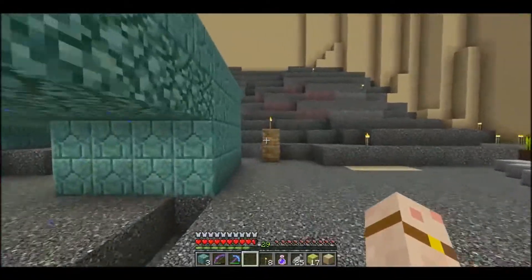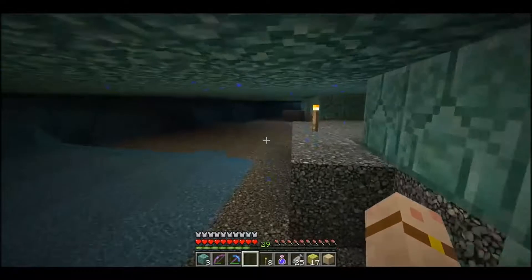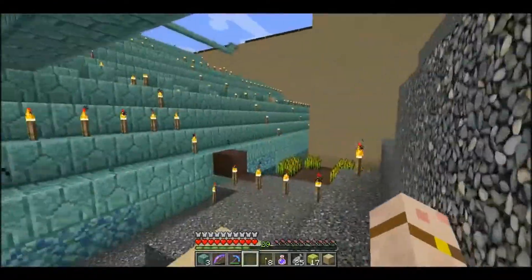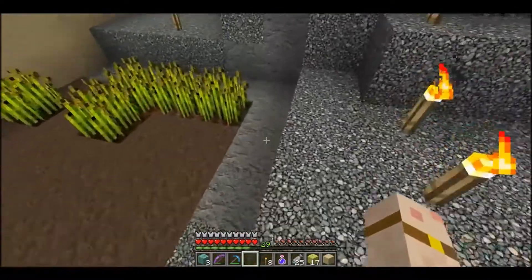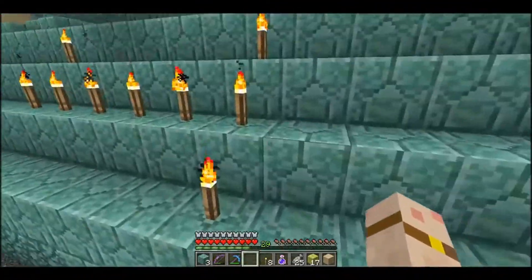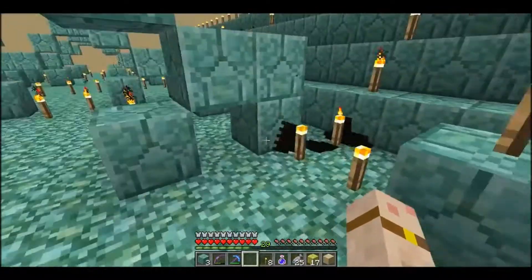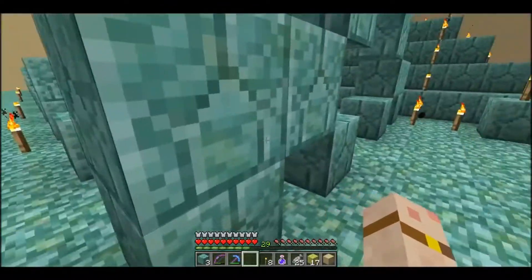We've got to be careful under here because there are guardians running around. I've killed the boss — there's three of them — and I've explored a little bit of the temple. But I did have a wheat field here, except guardians keep coming and they killed it all. So I had to build one over that side. But the first thing I've got to do now is start taking this thing apart. Look, there's a guardian — so this place is still pretty dangerous.